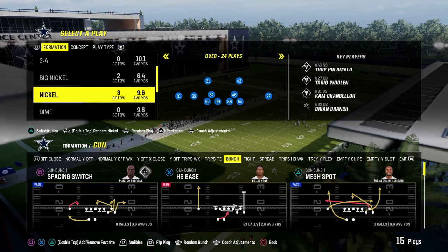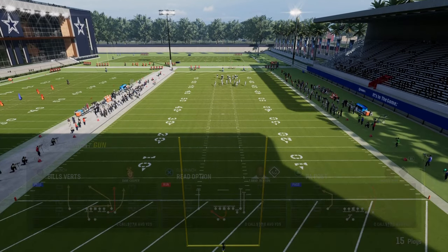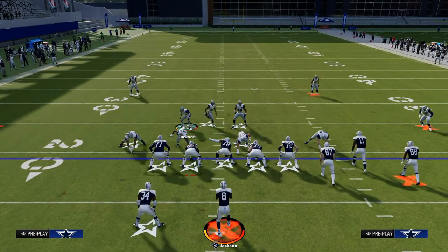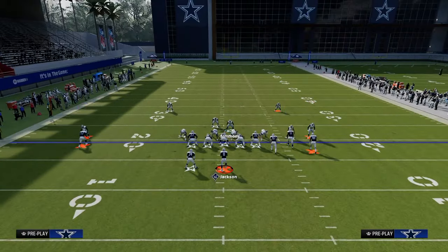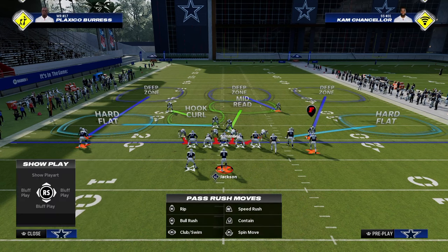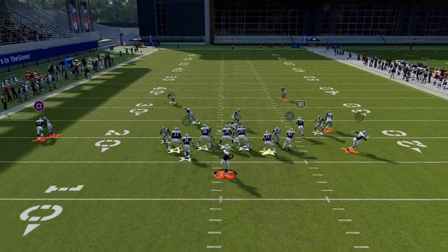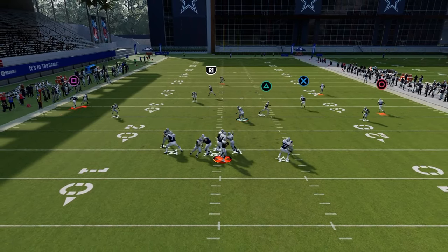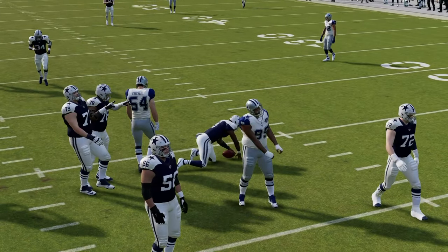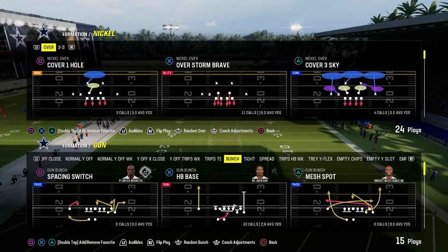Let's compare and contrast that with some other formations that might not be as effective this year. For example, the same defense run out of the nickel over — we're blitzing four people at the quarterback with the same basic coverage shell behind it. But what you see is when we send four from nickel over, we're not going to get the same amount of pressure. The four-man blitz from nickel over is simply not as effective as the four-man blitz from Dollar 32.